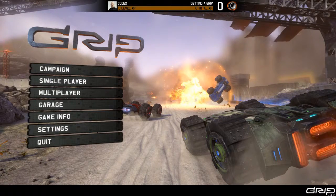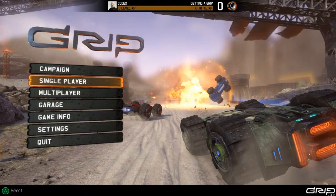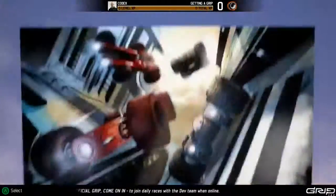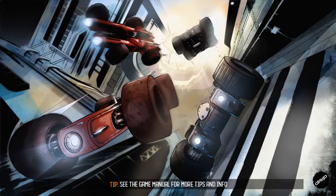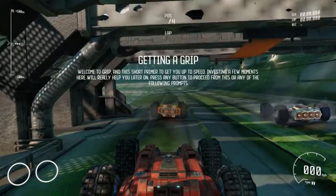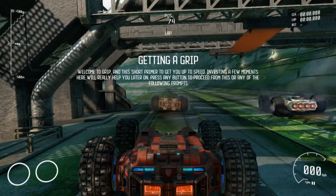Hello there gamers and viewers, welcome to Zack Attacks Games. On today's episode we are checking out GRIP, a new combat racing game that came out a couple of months back on PS4, Xbox One, and PC. We're going to check it out and show you what it's all about. This is a Roll Cage remake — it's a spiritual successor to that really fun arcade racing game.